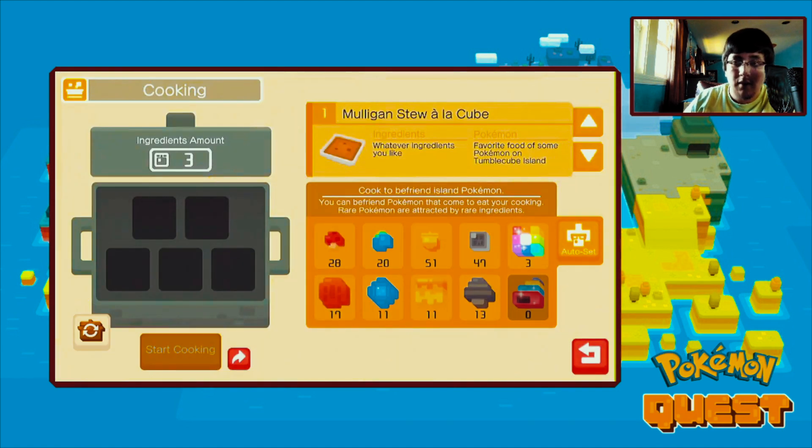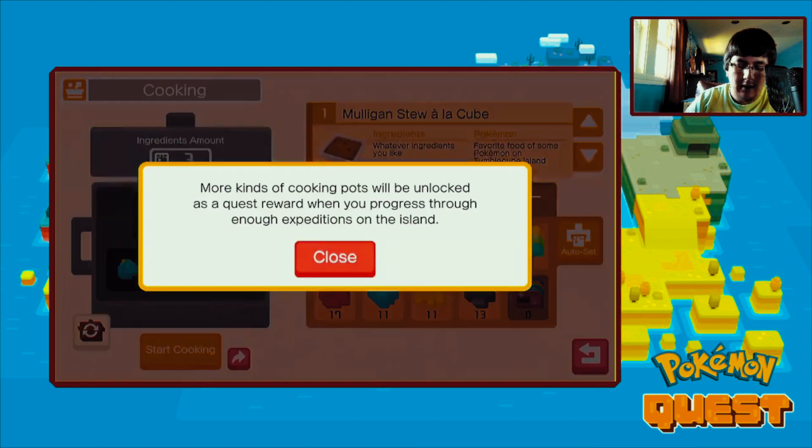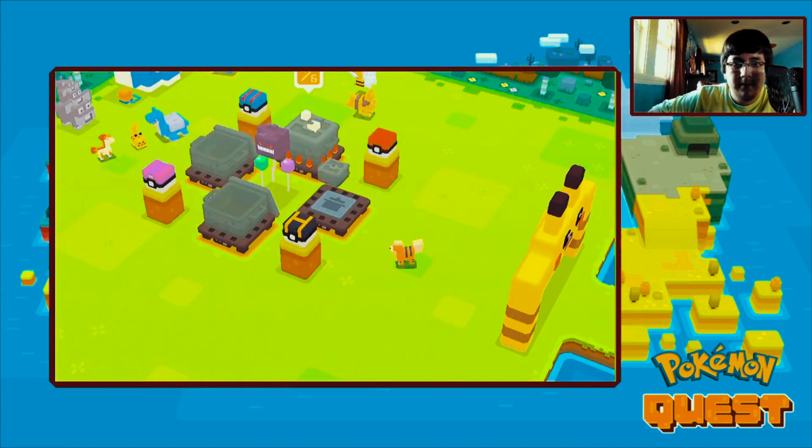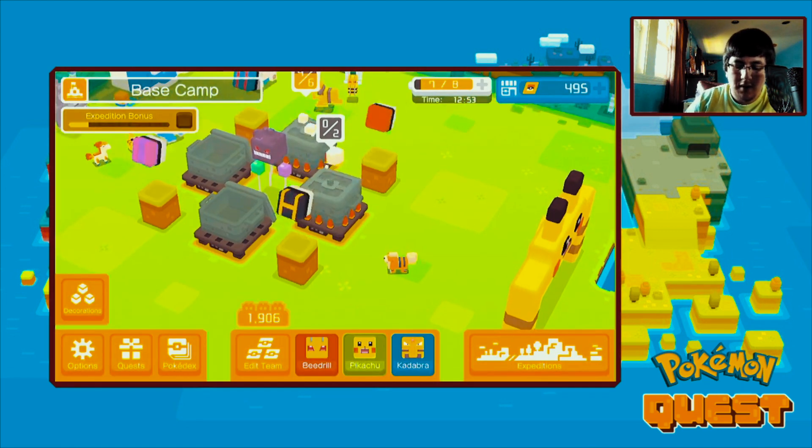I'm going to show you what I've used for these pots. For this one I was using these blueberries called bulk berries, and then you use apricorn. So this is the recipe: three bulk berries and two apricorns. They're a good use to get Abra - these are the type of ingredients you need for Abra. Let's go start cooking them.